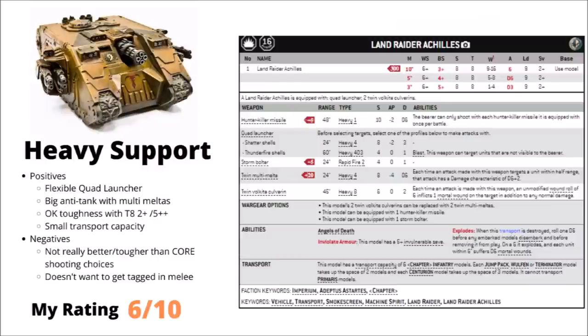Moving to the Heavy Support section, we start with the Land Raider Achilles — costing around 300-340 points for a Land Raider with a Quad Launcher, and either twin Volkite Culverins or Multi-Melters on the side sponsons. The Quad Launcher is a decent upgrade: either 4 solid anti-tank shots at 24-inch range, or a Thunderfire Cannon-style ignoring line of sight profile with 60-inch Barrage at Strength 4 AP 0. Between the Quad Launcher and Multi-Melters it can put out decent anti-tank fire. Fun with Iron Hands buffs, but generally not better than its equivalent points in Dreadnoughts.